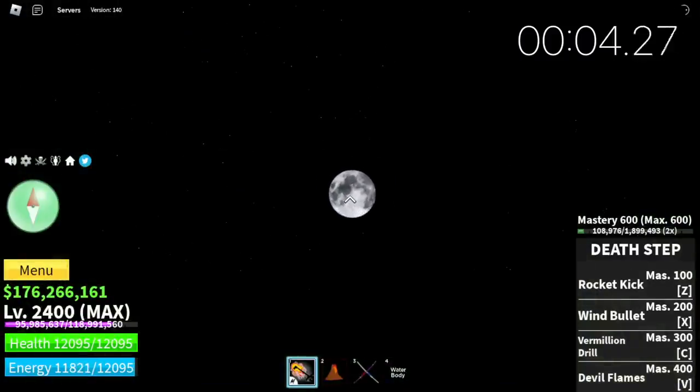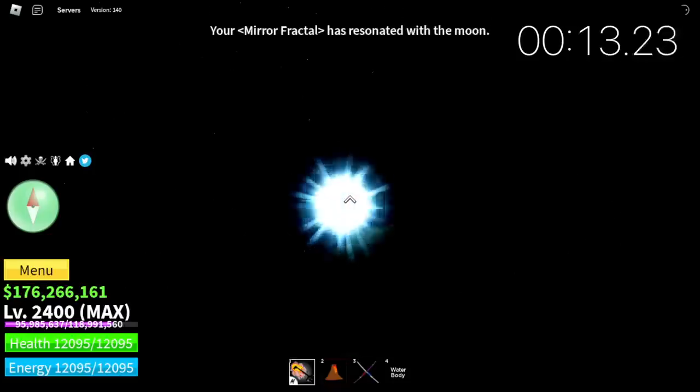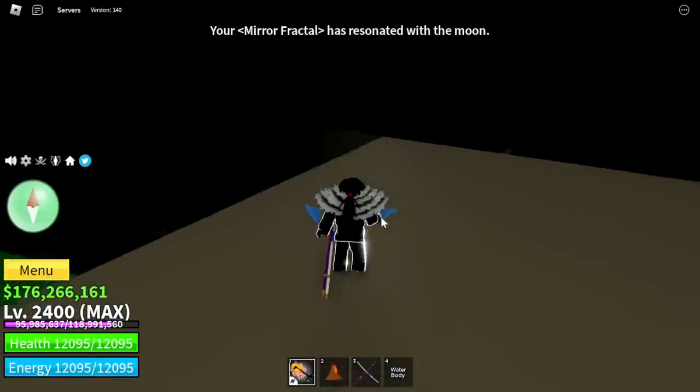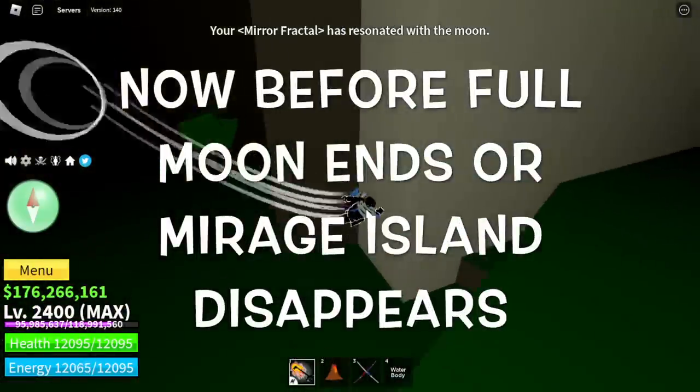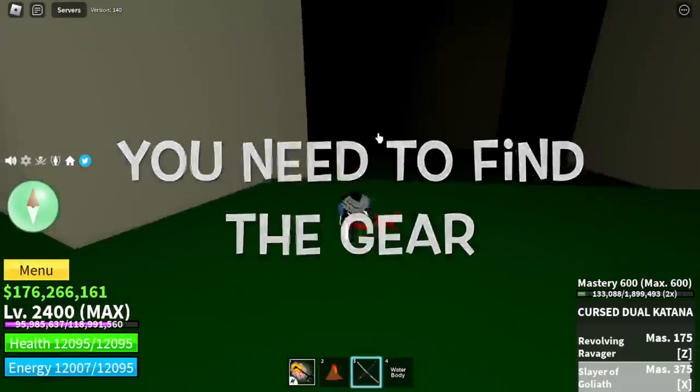I included a timer to check if it really needs 15 seconds. 10, 11, 12, 13 — 13 seconds is enough. Now, before Full Moon ends or Mirage Island disappears, you need to find the gear.